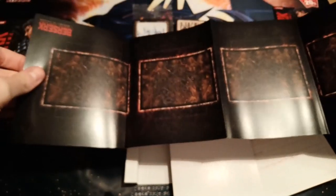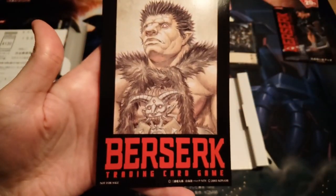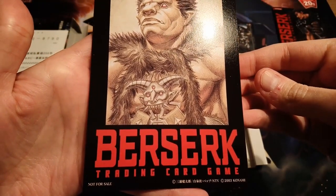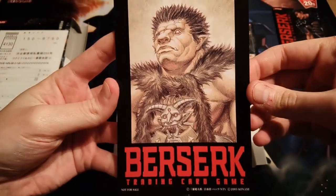We have the play mat — I think this is the play mat for just the five cities. There's also a questionnaire. There are four different art cards: Casca, Griffith, Guts, or Sod — which one did we get? We got Mr. Sod. Very cool, not for sale, just making sure you know that.